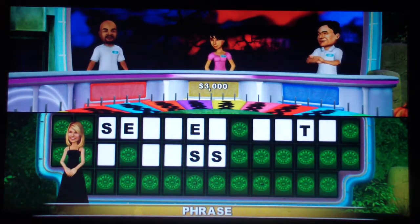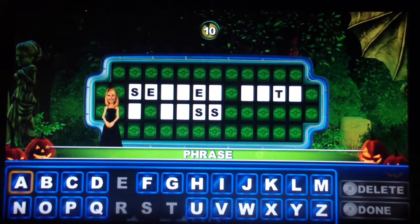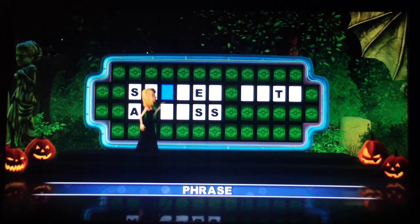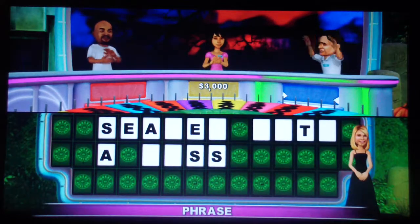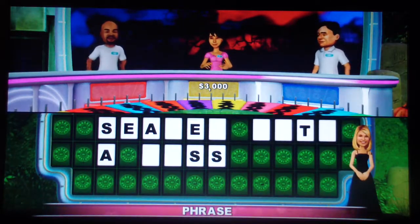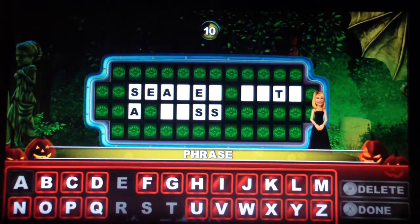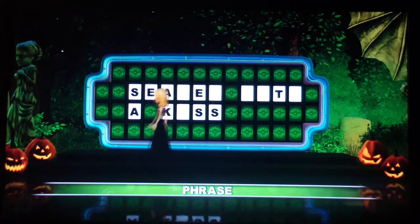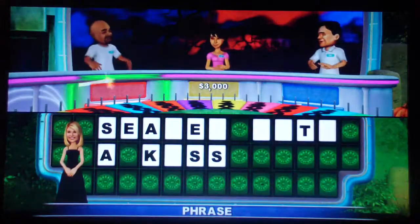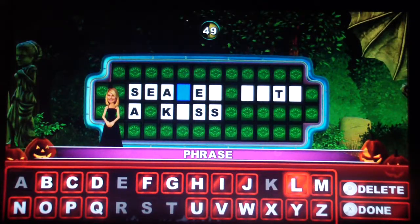You get 15 seconds. Player 3 — no money for vowels, but they can be important — you'll get 15 seconds too. Player 1: a K. There is a K! The game did not go as well as I planned. We're going to solve with the kids. Player 1.